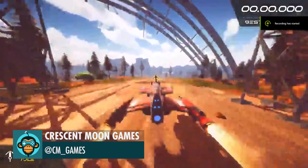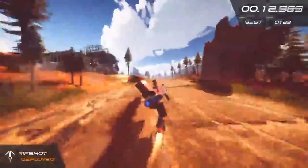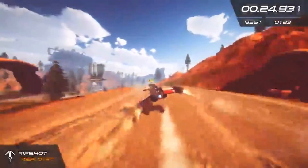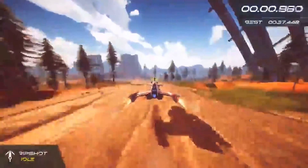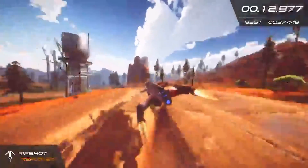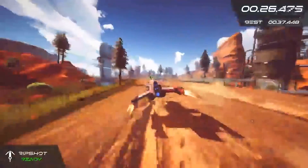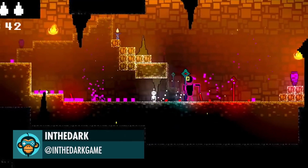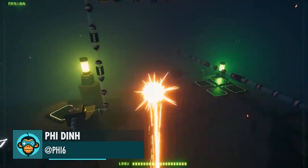Rip Shot is currently in development by CrescentMoon Games. I'm going to make it so enemies can hit objects in the foreground, by InTheDark. See you all on the other side by Fighting.